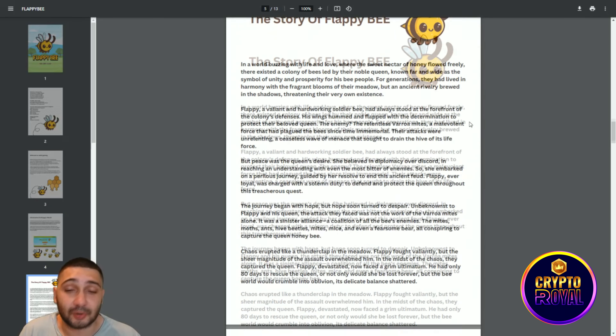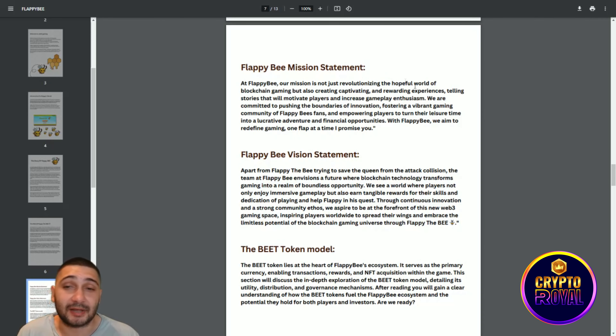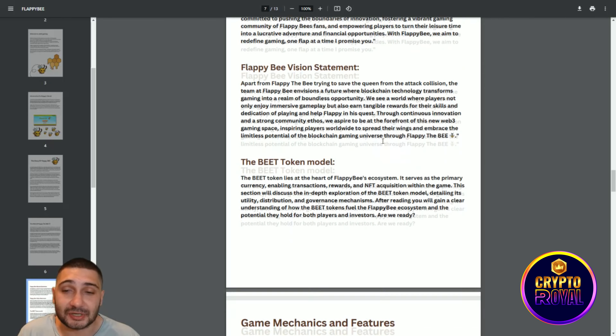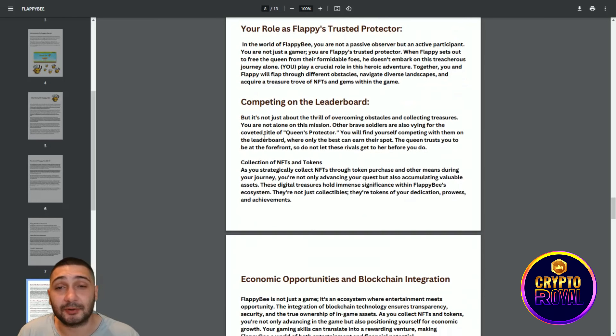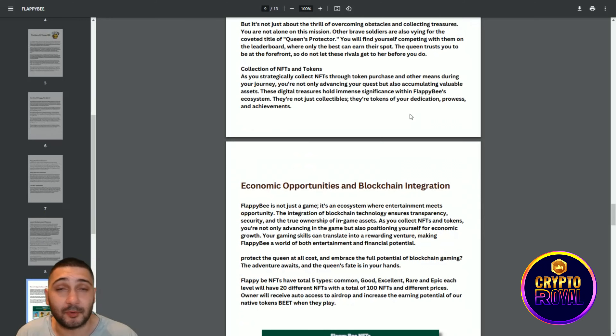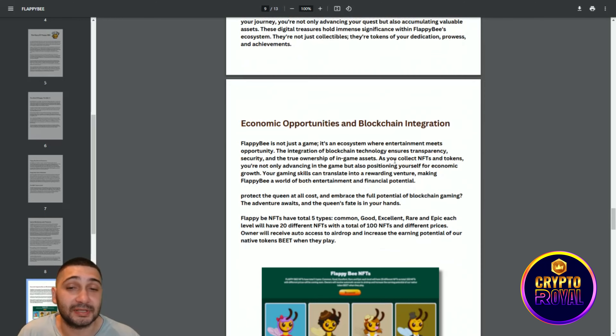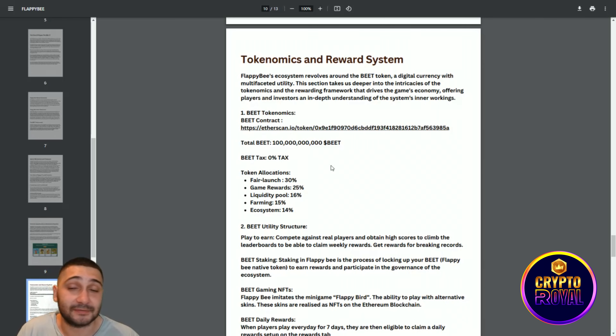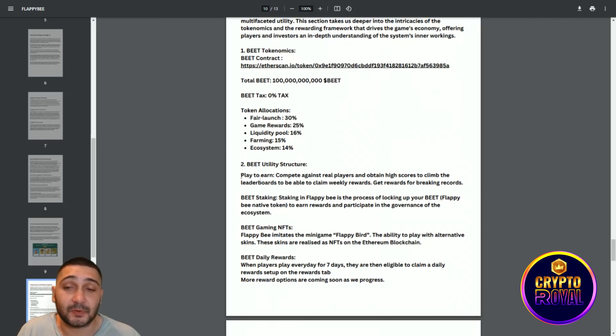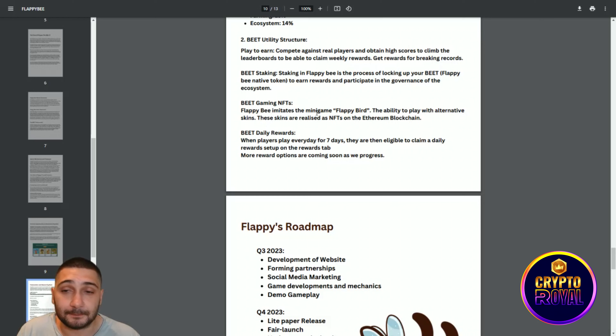Now we are coming to the tokenomics by scrolling down. The token name is Flappy B, token symbol is BEET. They have 18 decimals and total supply is 100 billion tokens. Holder count is 1. You can check their address — the contract is verified and it's operating on the Ethereum blockchain. For distribution: fair launch 30%, liquidity pool 60% — wait, for the ecosystem: 14% ecosystem, game rewards 25%, and farming 15%. Very good distribution of the tokens.